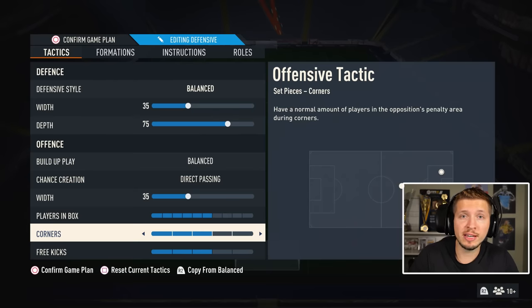In all these examples we're using corner kicks on three bars — that is the default value. You can of course use something different, but to get the same positioning in the box as me in this video, you must put this on three.